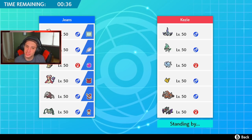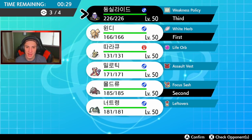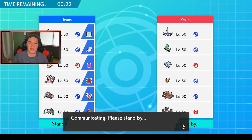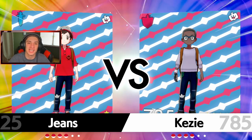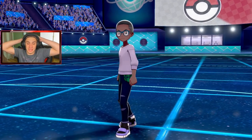I'll lead Arcanine into Excadrill, with Driftblim and Mimikyu in back. If Pikachu comes out we go Excadrill. Arcanine has Protect for Earthquake safety. This team is so good — I seriously thought we were going to lose that last match but we played it really well, just waited out Trick Room and owned it from there.